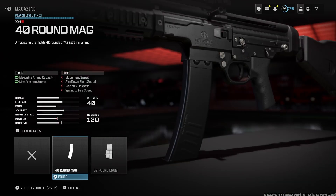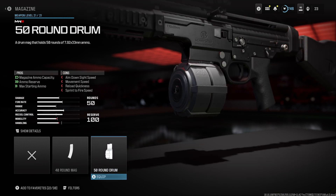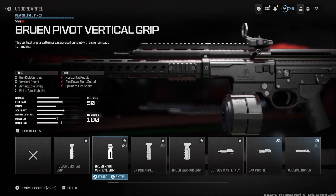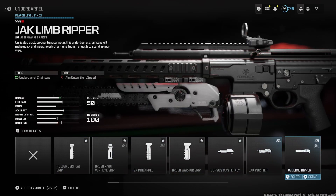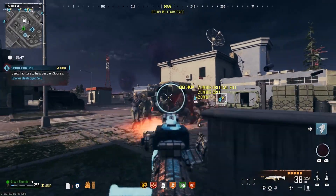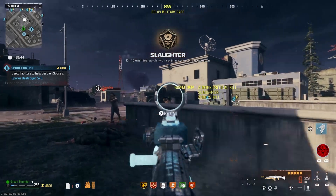For your mag, equip the 50-round mag on the STG, so the gun can now come with 300 rounds in reserve on the base version. And when pack-a-punched, it can now come with a 100-round mag and 450 rounds in reserve. And lastly, for the underbarrel, equip the Jack Lim Ripper Underbarrel Chainsaw for killing zombies up close and personal, and to help you save more ammo. These attachments take all the issues I have with the STG and throw them out the window.